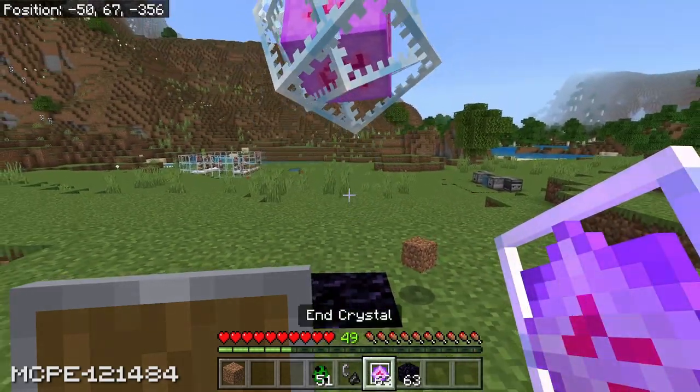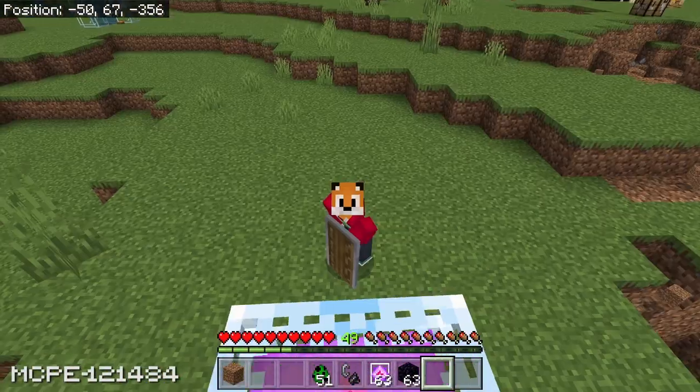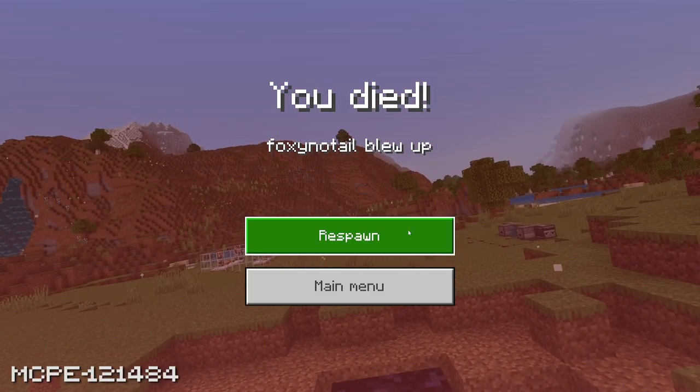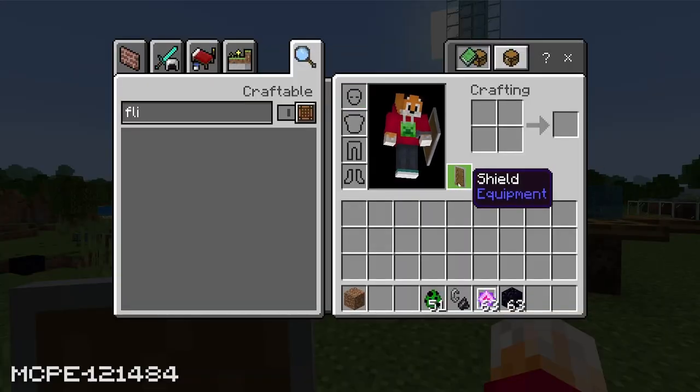Let's try it with an end crystal and see what happens. It's going to be slightly harder to actually set this thing off and activate my shield at the same time, but I've got a feeling I should be able to do this. That didn't work at all. However, with Keep Inventory on, you can see that although I died, my shield is perfectly fine.